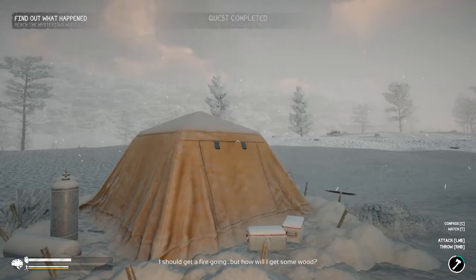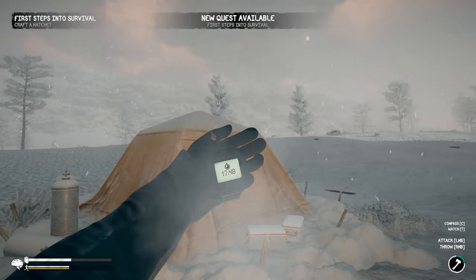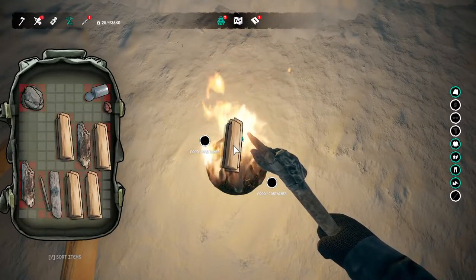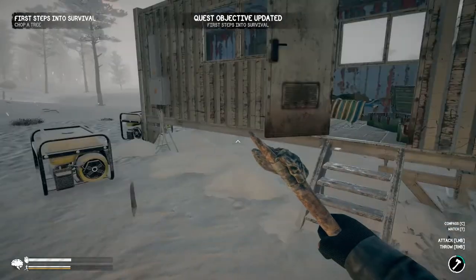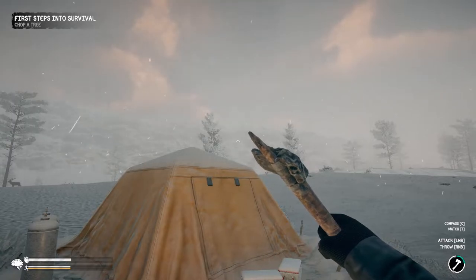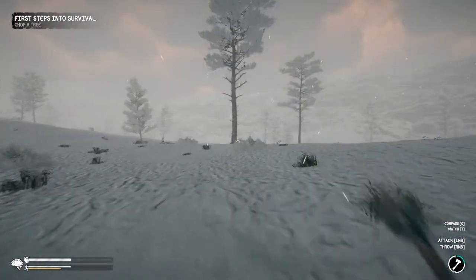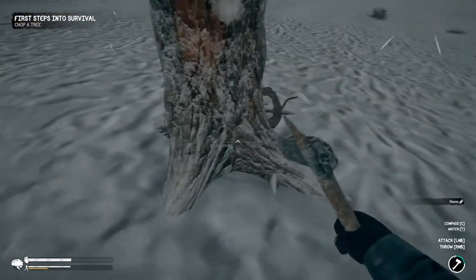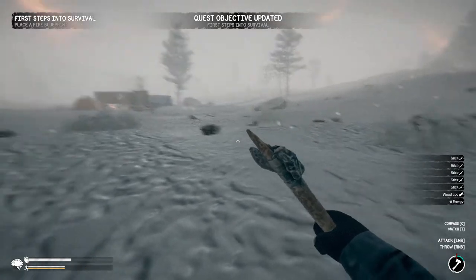You can't actually interact with the watch. I should get a fire going but how will I get some wood? You've got a fire right here, so time to chop some trees. I have an inventory full of trees. I jumped way ahead here. Okay, chop a tree, let's do this quickly. Gather any roots, salvage the tree. Place the fire blueprint — ooh, double fire! Living in luxury this time.